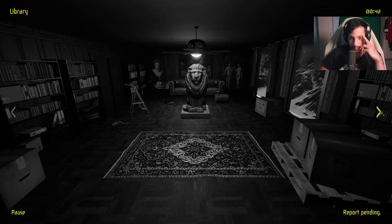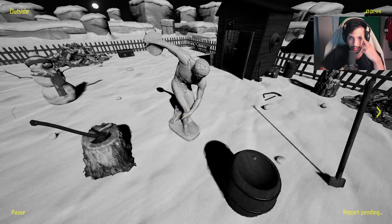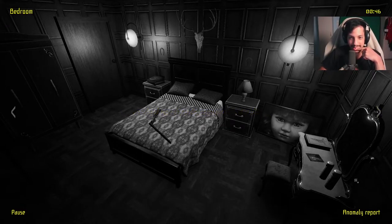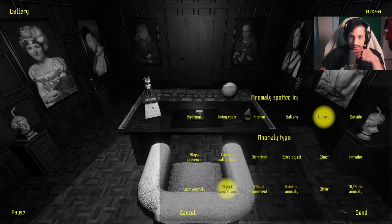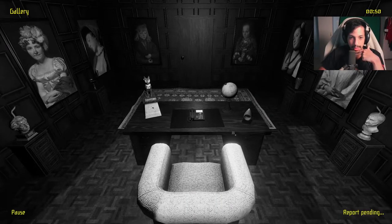What's going on over there — is that like a crooked cabinet? There's a shoe here — was it always there? I'm gonna select missing and movement, see if that does it. There's just so many details. That's so creepy. Painting anomaly in gallery — I don't know, they all seem normal to me.